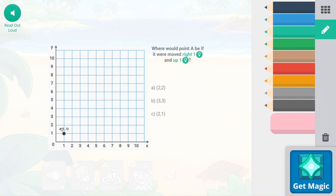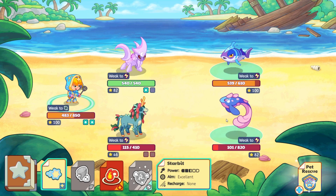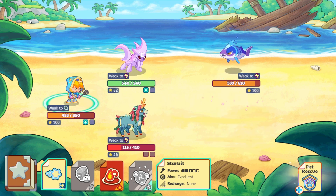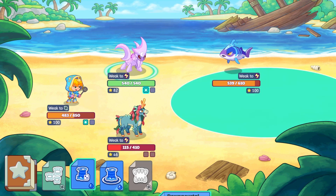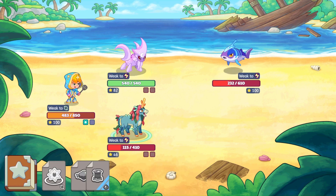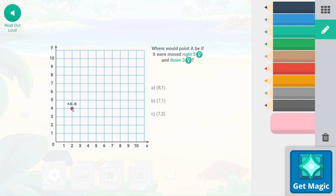If you were moved right 1 and up 1, we would be at 2, 2. Doing a little bit of ballet there, getting the 2, 2 one. Let's do a star bit and finish up. Down portal — 307, nice damage there. I don't think Misty has enough to take them out. So we're moving right 5, so 2 plus 5 would be 7. Down 3 — so 7, 1 is where we would land.